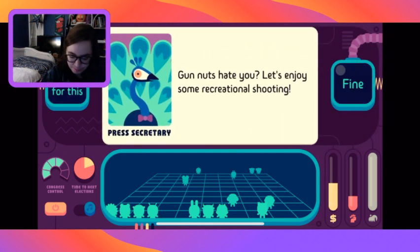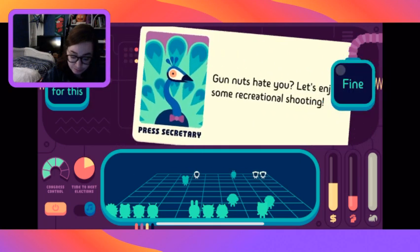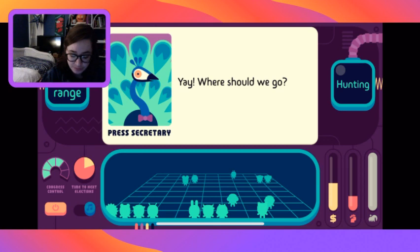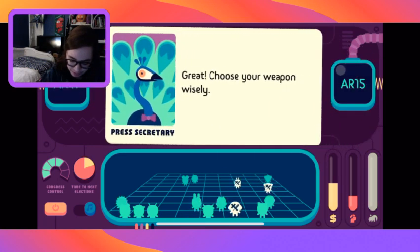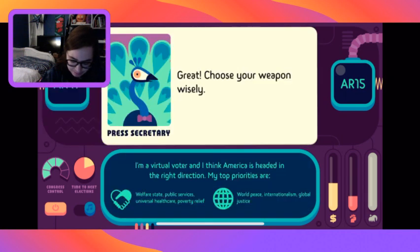We're gonna end cash bail. The press secretary says gun nuts hate us - let's enjoy some recreational shooting. We say yes. Where should we go - gun range or hunting? An AR should make Christian people happy. I think the world peace people are already there.